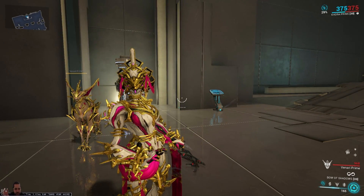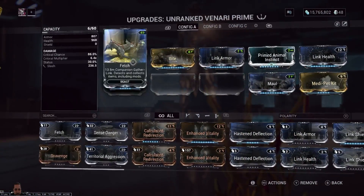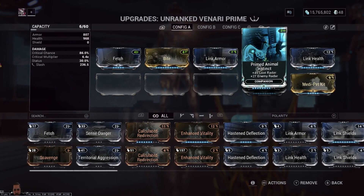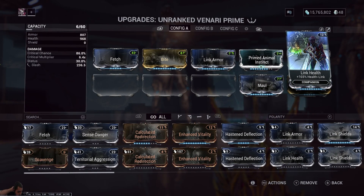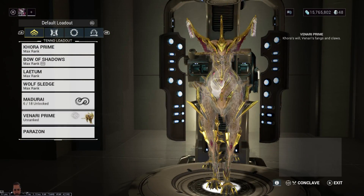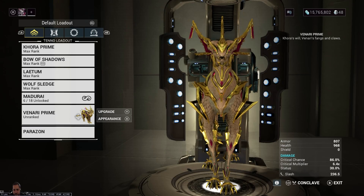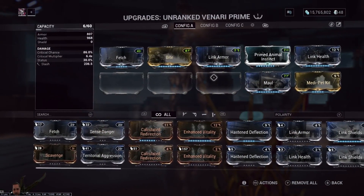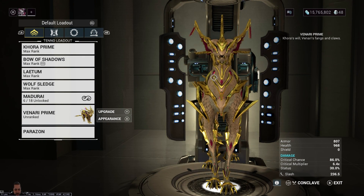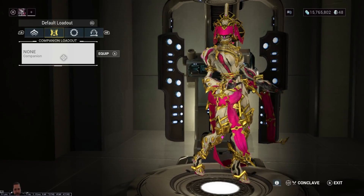I took off my sentinel and I just have Venari. I put on Fetch, Bite maxed out, Link Armor, Prime Animal Instinct, Maul, Medi-Pet, and Link Health. On my other Khora build I replaced the third ability with Dispensary — that way you can't put mods on Venari but Venari comes back anyway. Here I'm actually going to try to build him out more. I have three slots left for link mods to keep the pet alive, but he comes back to life. You could pair that with Djinn which also revives, so you won't have any worries.